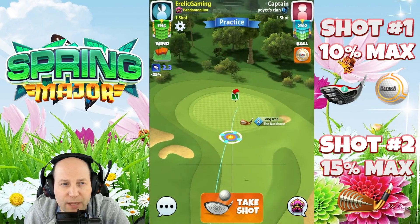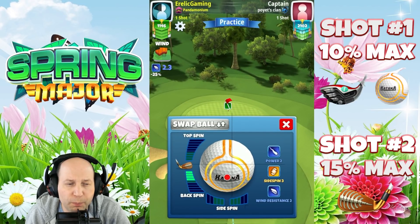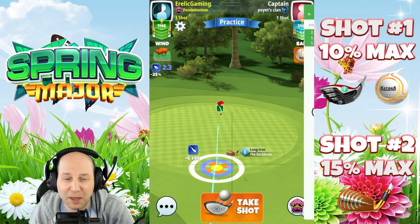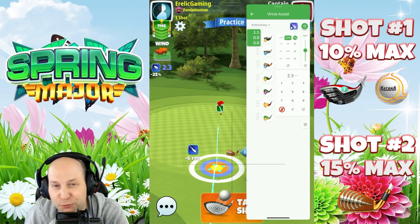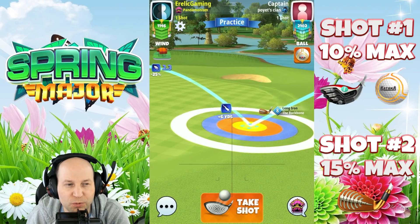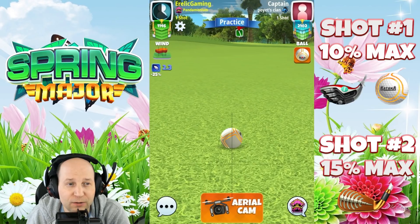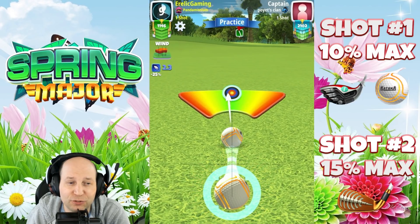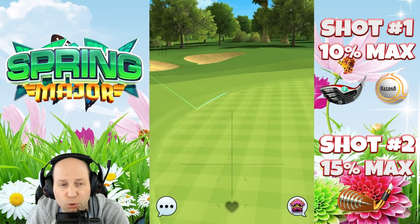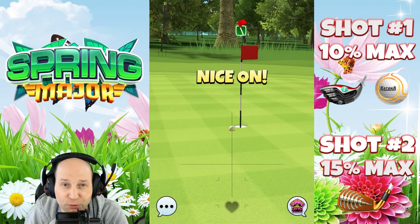Second shot — I'm coming at it here with a long iron. I happen to have a backbone in my bag, so I play this right around full max. 3.5 to four bars of backspin. I bumped it up to 20% adjustment thinking I needed just a little bit more — I was playing it at 10% and kept missing to the right. So I gave it the 20% max adjustment, but I really think we should have played it at 15 — that's going to be the sweet spot. This hole can be very difficult depending on the wind, but I think we're going to have a great opportunity. We'll see you on number nine.